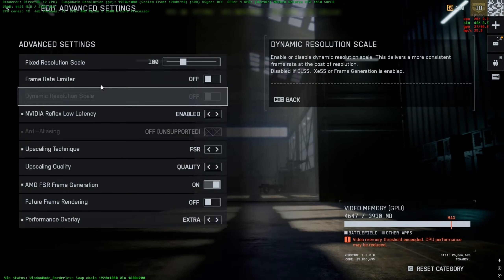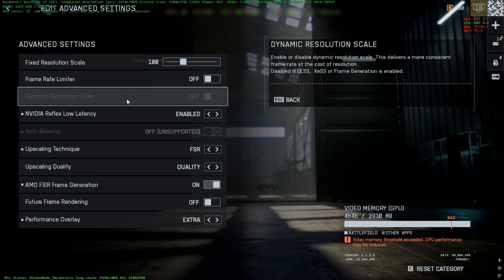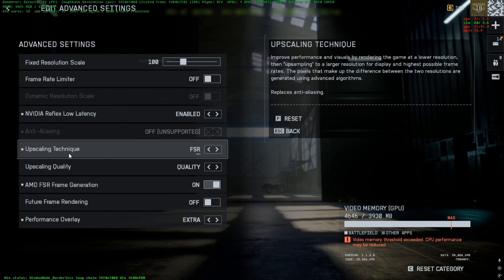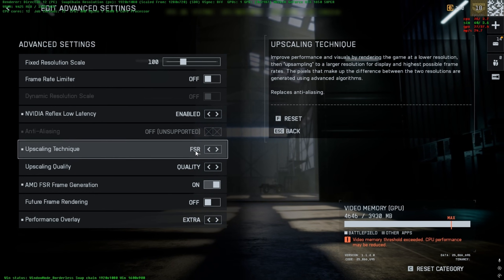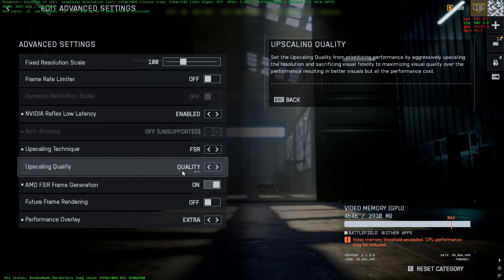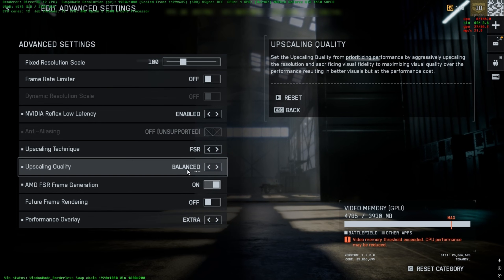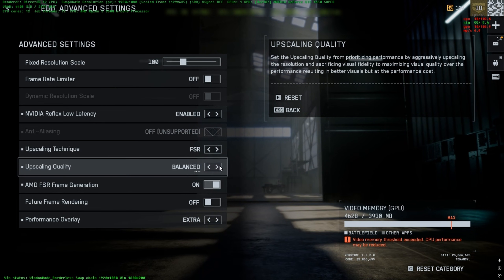Let's go to advanced settings. For the upscaling technique, I use FSR. If you have DLSS, you can use that instead. For the upscaling quality, I use Quality mode. You can also use Balanced if you prefer how the game looks.